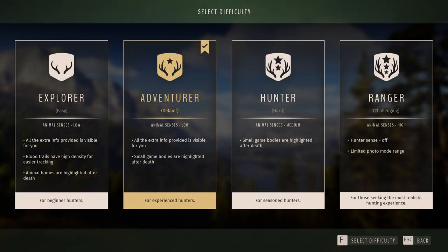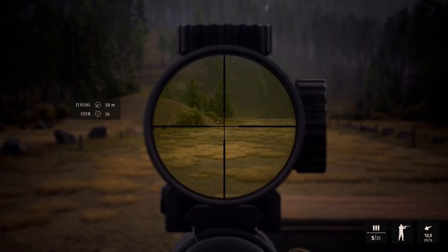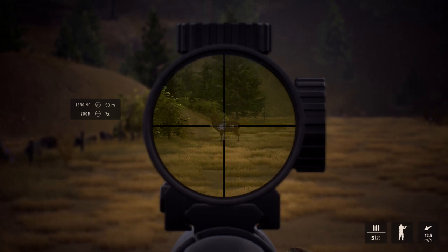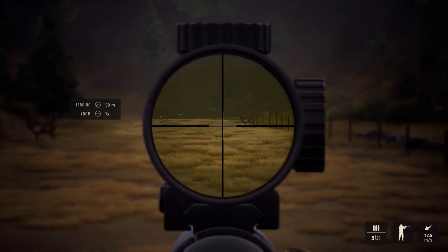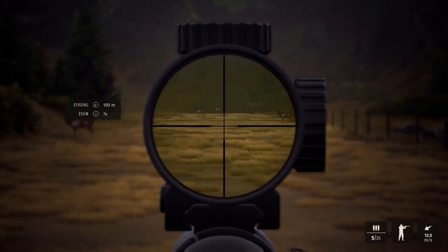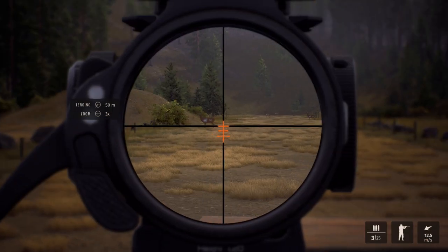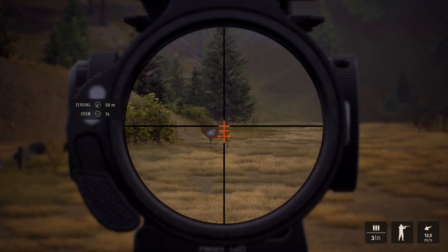I left the difficulty level at the default setting: Adventurer. Progress should be slow enough without making it unnecessarily harder than it already is. After completing the first quests and earning some credits I needed to decide which equipment to buy first. The starting rifle wasn't bad at all, so I bought a new scope first — it was by far the weakest part of the starting equipment in my opinion. This Leupold scope is very expensive but has much better lens quality and zoom, making accurate shots a lot easier.